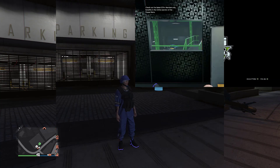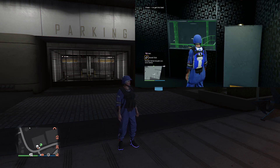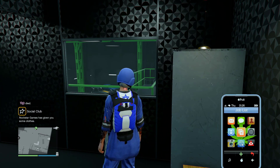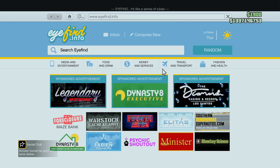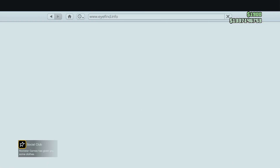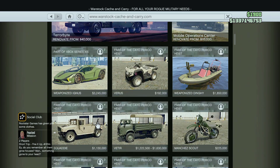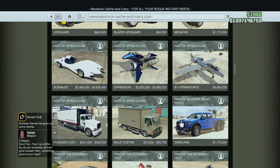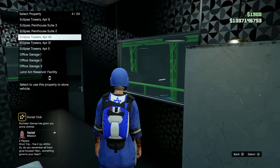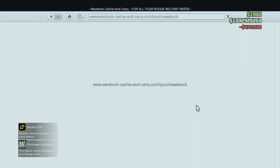As I load into GTA Online on console number two — there we go, loaded in. I'm going to make the screen bigger. Make sure you don't get kicked out from console number one, so be careful with that. Now go to any website and buy whatever you want — you can buy absolutely anything. If you're doing this for the first time, make sure you test-buy one car and test the glitch a couple of times before you get used to it. I'm going to buy 10 Deluxos.